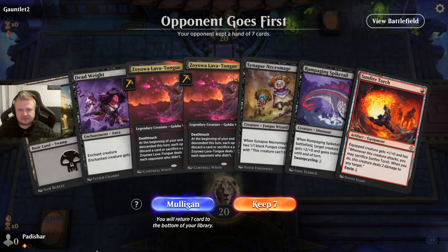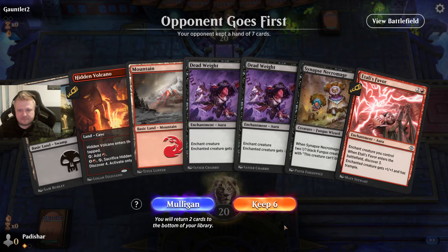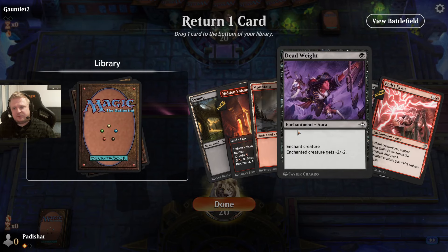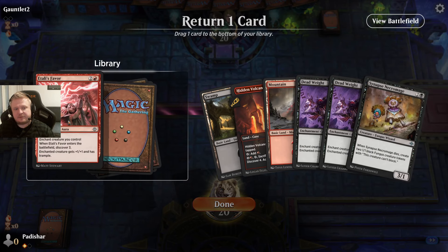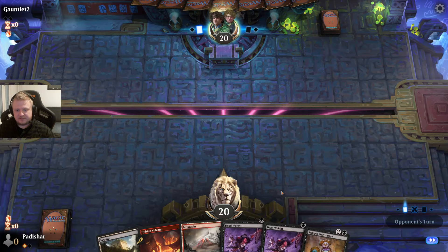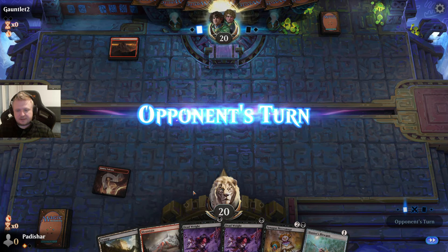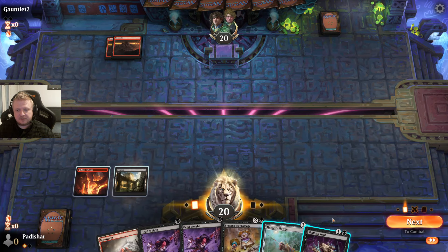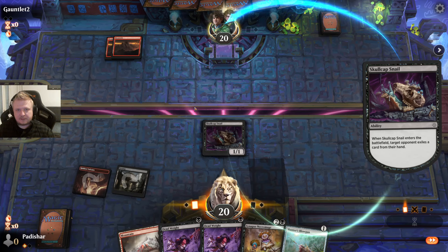Unfortunately this is not a keepable hand despite having good 2-drops — I need more than one land. Okay, that's an easy keep. And Atali's Favor. Against this Blue-Red deck the Deadweights will be good. I will not risk with Atali's Favor — they might respond with some instant-speed effect. Blowgun — I'm still going to play the tapland. There's no hurry to cast the blowgun. I can snail it away. They don't have blue mana because they could have played the Iceberg if they had it.